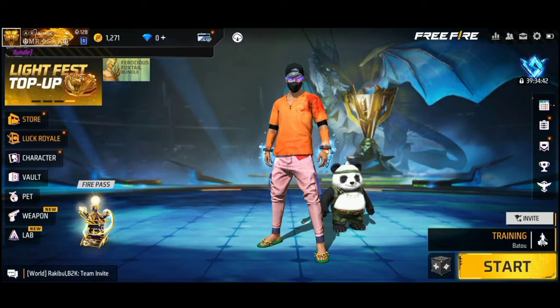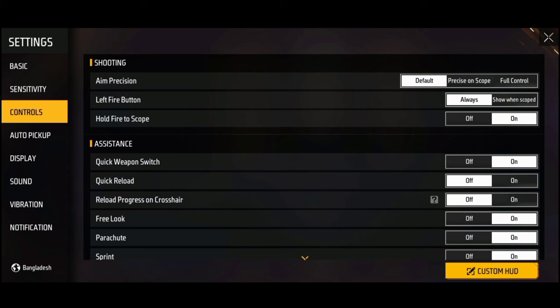So guys, I will be able to make a video. I will show the control settings in the game. We have an assistance option and a new settings section. The name of the first setting is: Reload Progress on Crosshair.